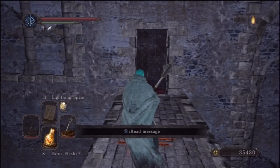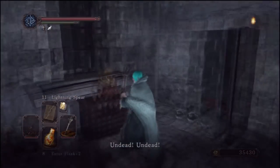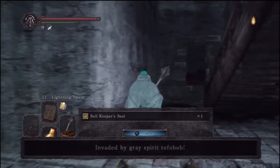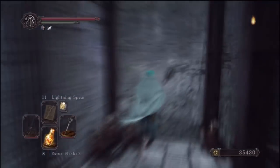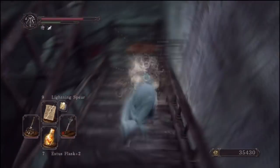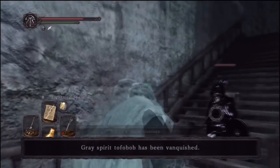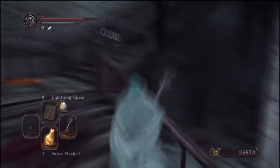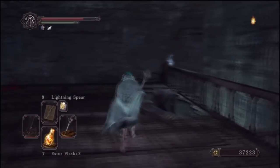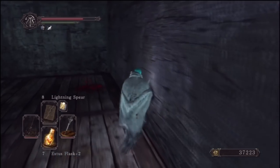Through here it's going to be the optional level with an optional boss. It's not going to be such a long level, but I recommend doing it if you want to do most of the stuff. Also in here there's going to be a covenant, which is going to be the Bell Covenant. If you don't join, you're going to get invaded later on by a bell guardian - it's just an NPC. I recommend joining just to not get invaded by that guy. Also, you can actually get to this covenant in Iron Keep, which is a level a bit further on in the game where there's also an arch demon, so don't worry about missing it.